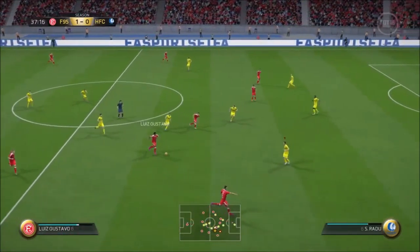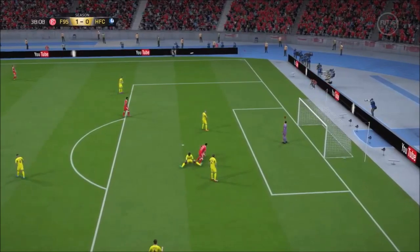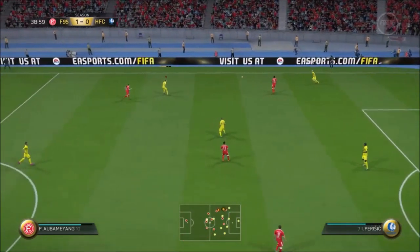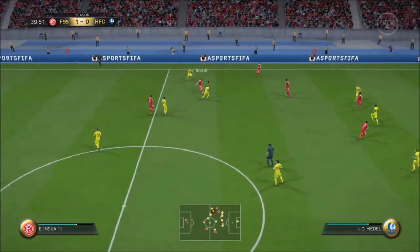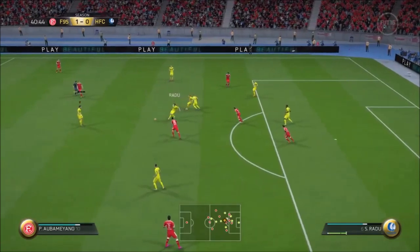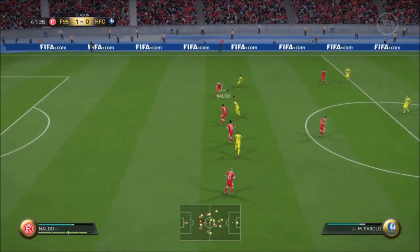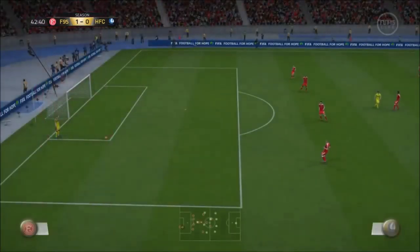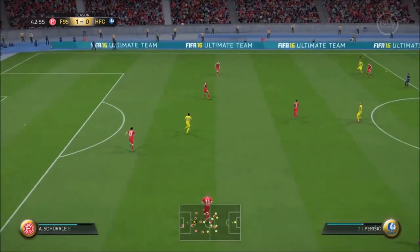Luis Gustavo, giving the opposition a problem with their interpassing. Crosses in. Abate. Nalda. Marco Parolo. Pereira. Nalda. Acco Parolo — he's off target, and that really was a big moment. The equaliser was beckoning. Well, it wasn't a simple chance, but it really deserved a bit better than that finish.